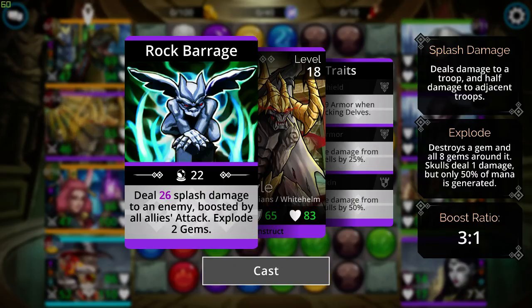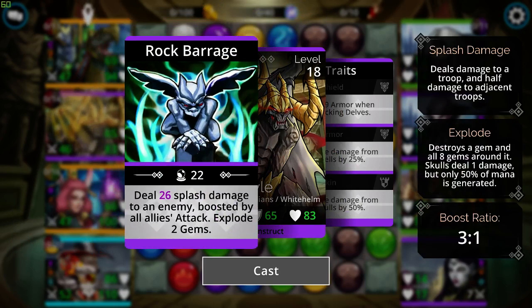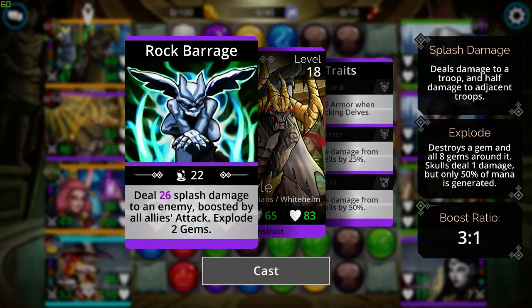In second place, I have the Hall of Guardians faction troop, the Gargoyle, which does splash damage to an enemy boosted by all allies' attack, and then it explodes two gems. This one can also act as a tank — it reduces damage from spells and skulls — though I haven't taken the time to trait this one yet.